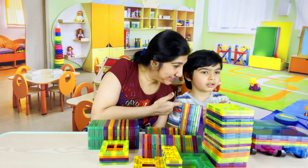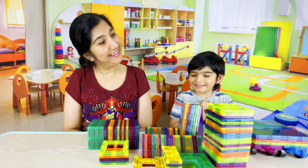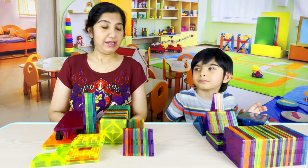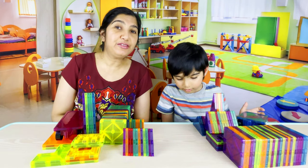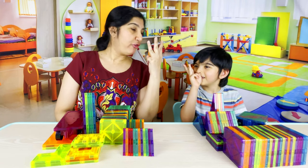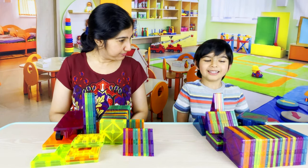Mama versus Krishna — magnetic tiles challenge! Are you ready? Yeah. Do you think you will beat me? Yeah, let's see. So we are going to split the tiles in half — you take half and I will take half, and then we challenge each other. Okay? Now that we have divided the tiles equally, let's go over the rules. It's going to be best of three rounds, and for every round Papa is going to give us a theme. We have to use the tiles to make that theme. Are you ready?